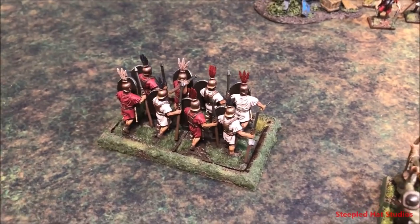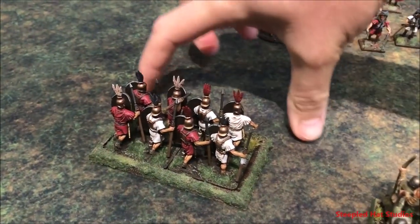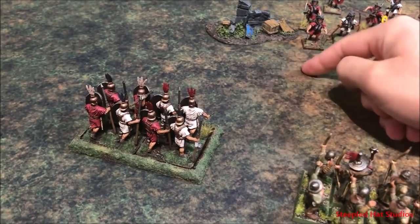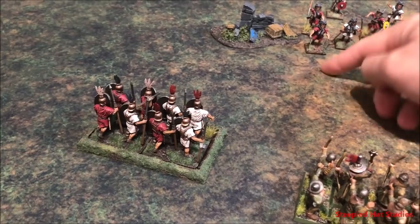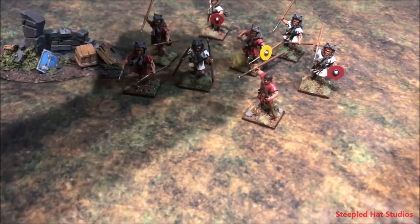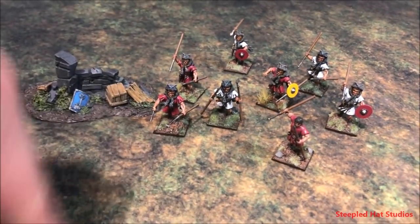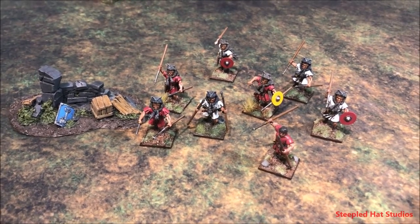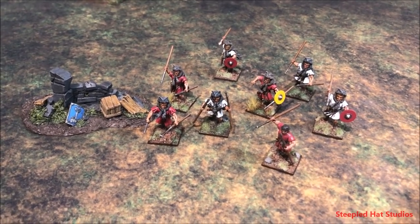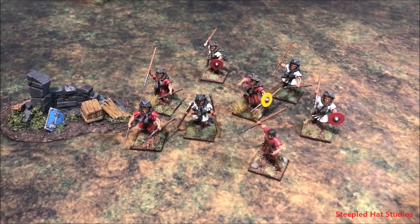Something like these Roman Hastati are obviously going to be shooting from the front arc — whatever is in front of them. Skirmishers, on the other hand, don't really have a front as discussed in previous videos, so they have an all-around arc for throwing their javelins. For skirmishers and open order units, the area you can shoot at is an arc all around, whereas formed units like these Hastati or these bowmen have to shoot at whatever is in their front arc.